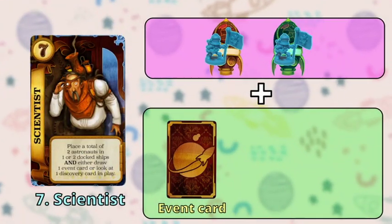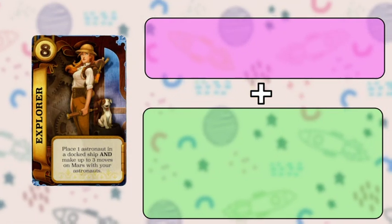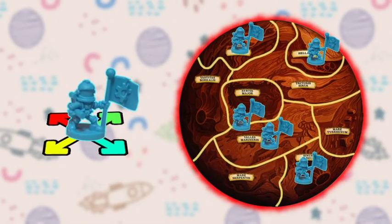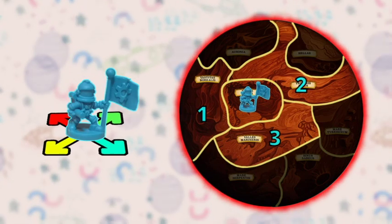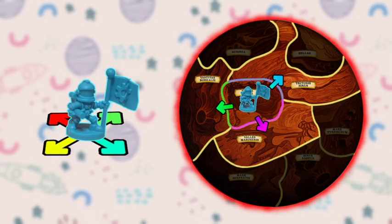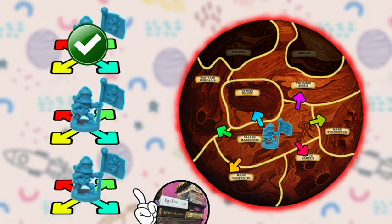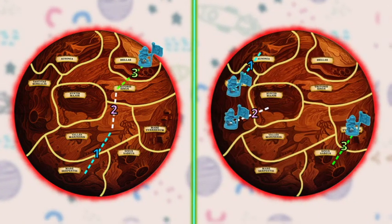Back to our Scientist — if you don't want to draw an event card, you can optionally take a peek at one of the discoveries. Up next, we have the Explorer or number eight, which only lets you place one astronaut but gives you three movement points. You immediately use these points to move your astronauts to an adjacent area in Mars. For example, this astronaut can move to these three adjacent areas. Areas are defined as adjacent to another area when they share a common border. Utilizing the three movement points from the Explorer, a single move will consume one of them. You can spend these points anyhow you want — for example, you can move one astronaut three spaces away or instead move three astronauts one space away.